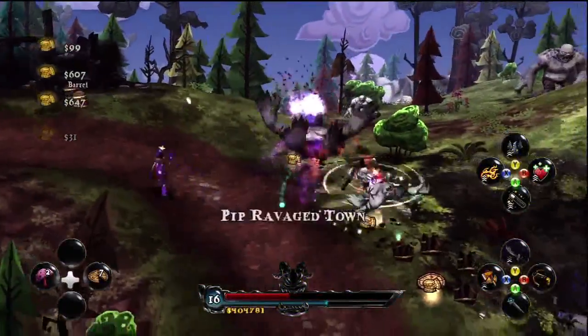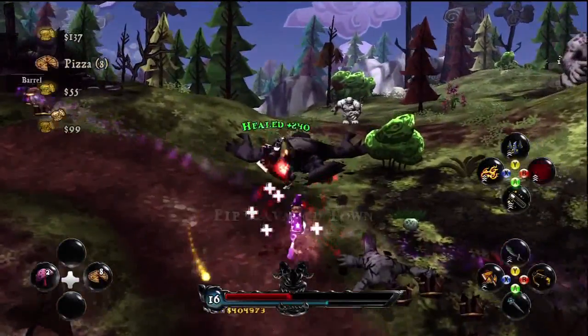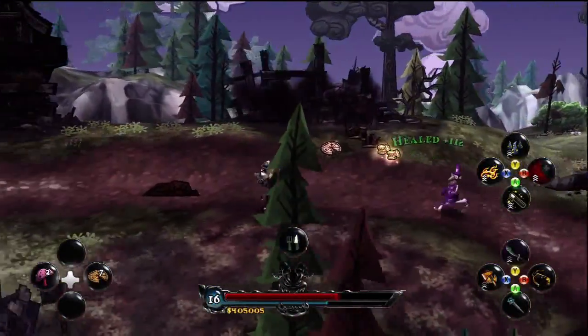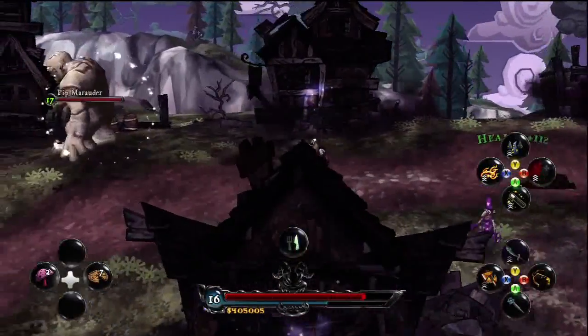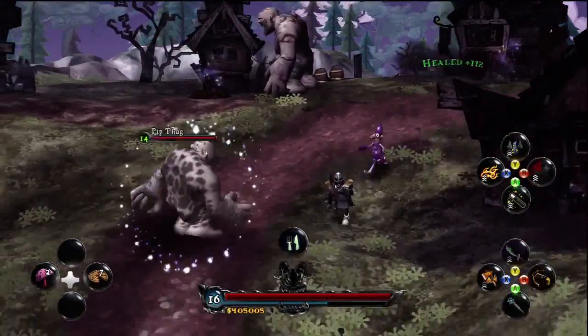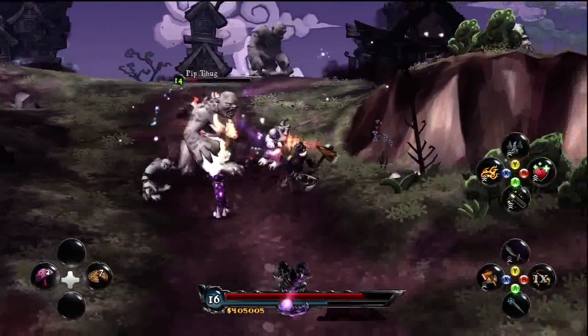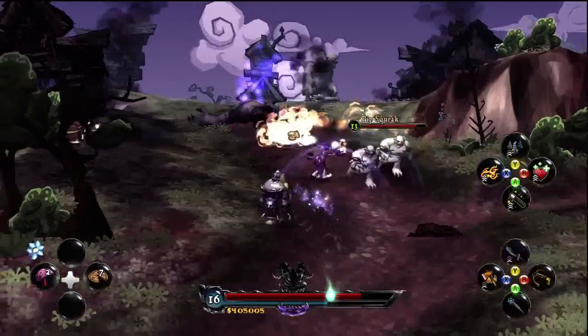Then we have Deathsbank's spinning sword attack. And Sparkles' third ability, which is to heal Deathsbank — very valuable when you're surrounded by many enemies. Deathsbank can throw up his shield and run through a whole bunch of enemies to try and escape damage, and Sparkles will just have to be careful because he doesn't have a shield of his own.